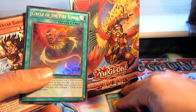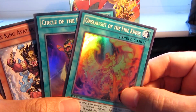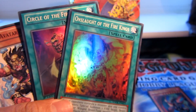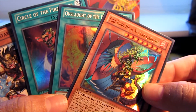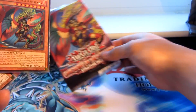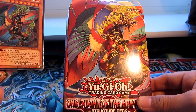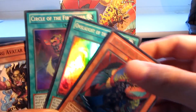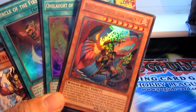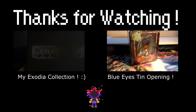So that is the Structure Deck. We have the three Super Rares that come with it: Circle of the Fire Kings, Onslaught of the Fire Kings — both spells — and Ultra Rare Fire King High Avatar Gharonix. I don't know if you want to get this deck or not, and I apologize for getting it so late — I felt really bad. But I got it. I hope you guys enjoyed it. Thanks for watching, and I will see you guys later. Bye!